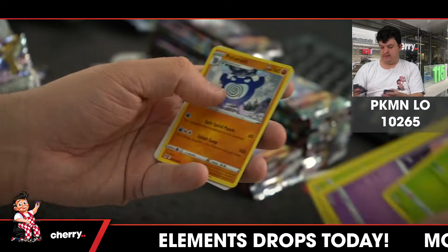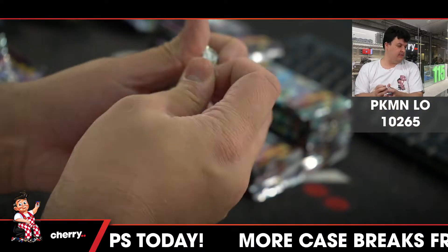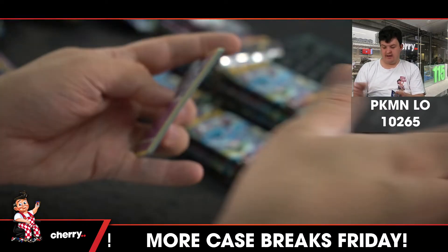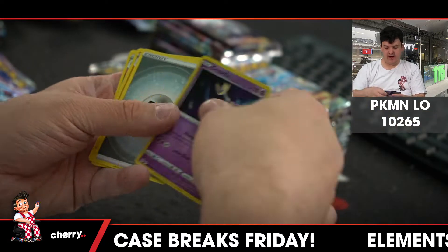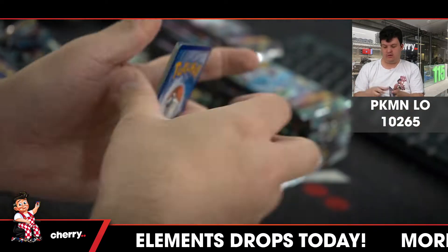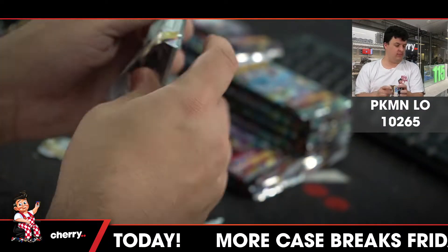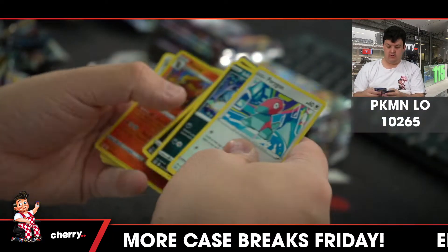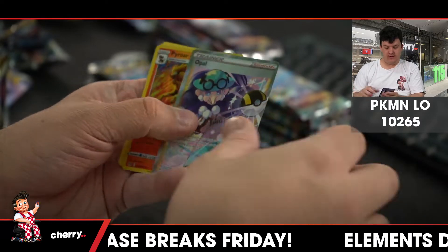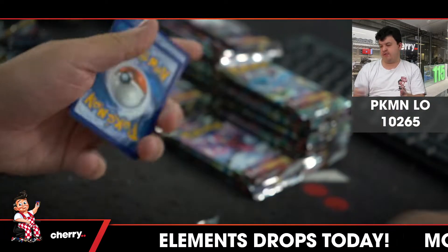Oh no, that was a bloody Radiant Gardevoir! I can get this down in three minutes — that's sub for a box. Roserade, Cresselia. Hisuian Lilligant, Opal Full Art Trainer — Pyro, that is from the Trainer Gallery. That's not the same as a normal Full Art Trainer, but still cool. Rhydon reverse.